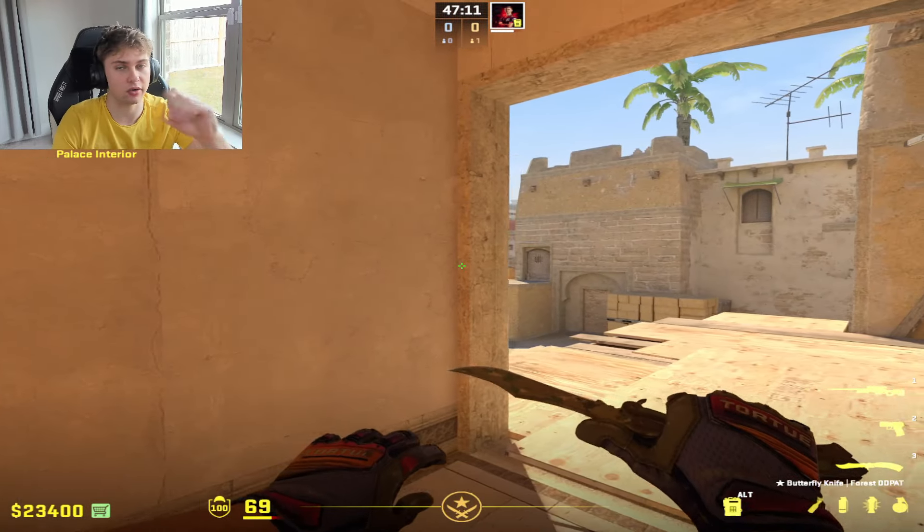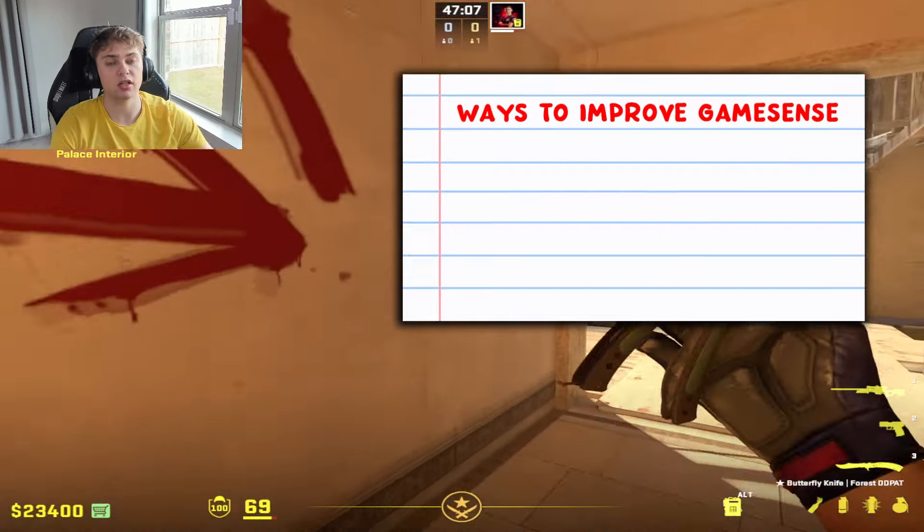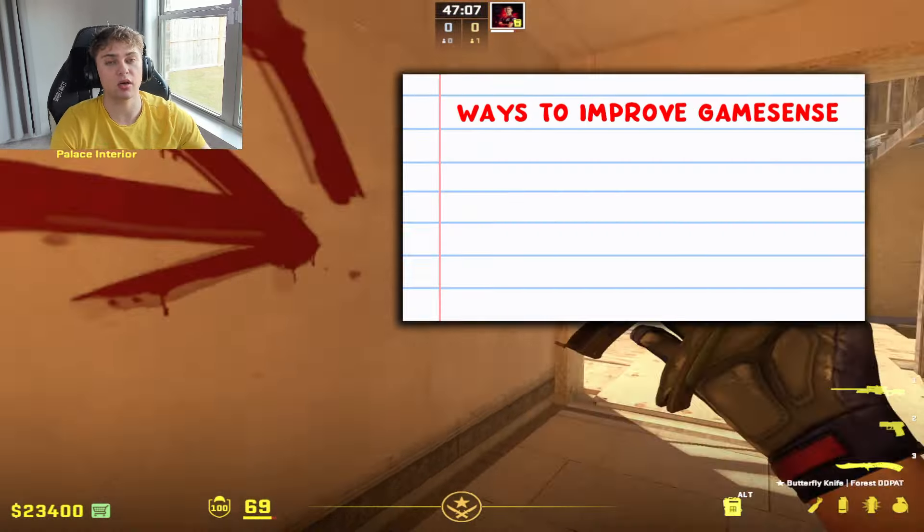When you're new to the game you obviously have zero GameSense — you don't know how people are going to react based on the decisions you're making. The most effective way to build GameSense is by just playing the game. Other ways include watching pro matches, watching high-level players, and watching your demos back. That's a huge one because you can see in retrospect what people are doing and how they're reacting based on the moves you're making.